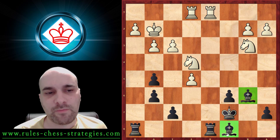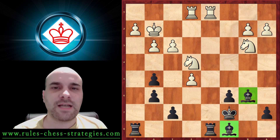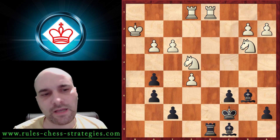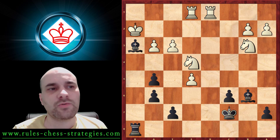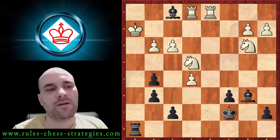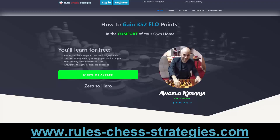We have powerful, powerful bishops, and in order to liberate them we need to sacrifice something to open up lines. The first move is check — he can't take — and after this his opponent resigned, because after that we have a check, and then the final checkmate with the bishop discovered check and the rook giving checkmate. Thanks for your time and I hope you enjoyed the video.